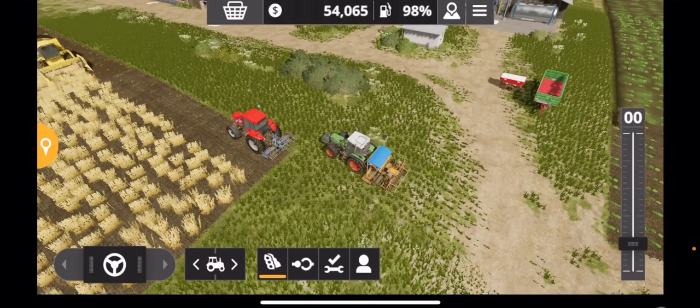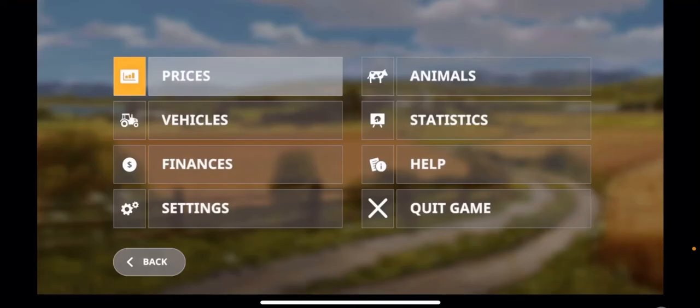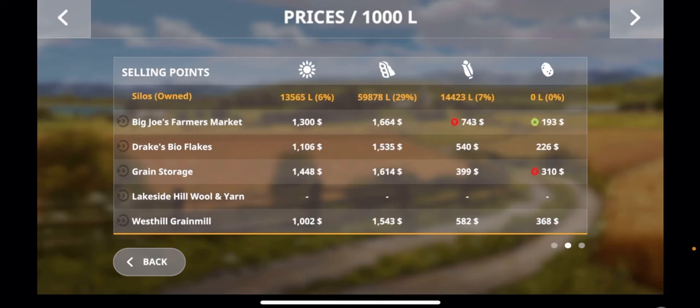My next recommendation when starting out on this game is to keep a close eye on the prices of the grains and all of the commodities you have. As you can see, you can start to get an idea of what you've got here. At the start of the game, you do actually have some grains already in your silo ready to be sold. You want to be looking out for when the prices are high — that's my next tip. Look out for when the prices are high and sell them at that point.